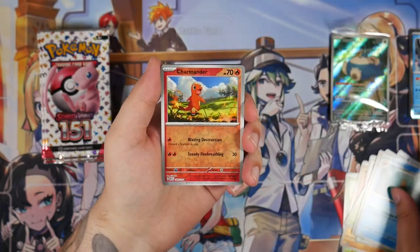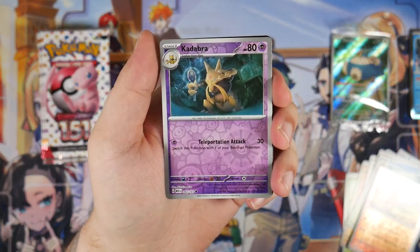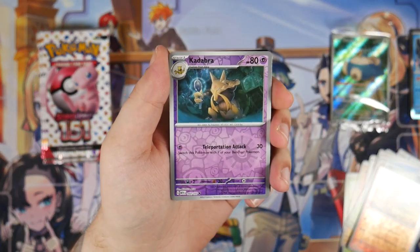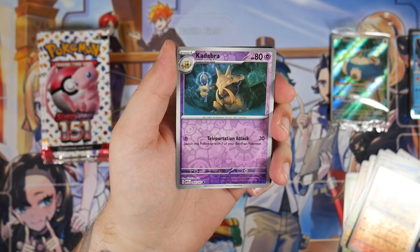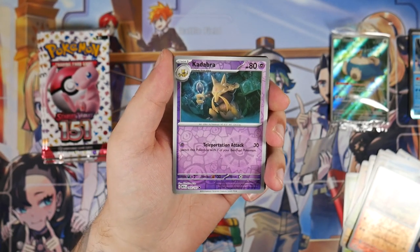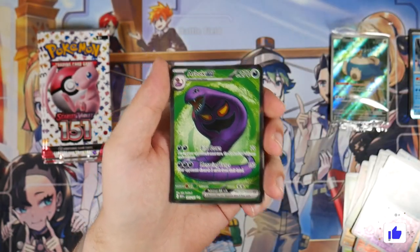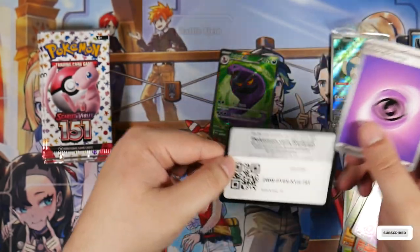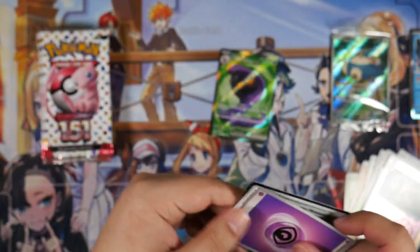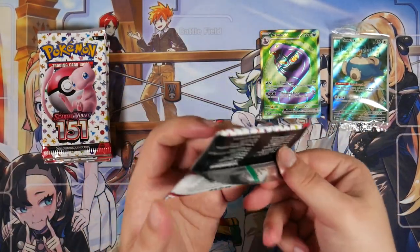Here we have a Charmander, a Kadabra. This is actually, I believe, the first time Kadabra has been reprinted in, like, 20-plus years — something crazy like that. Oh, we've got a Full Art! We've got an Arbok EX. Okay, we're starting it off with a Full Art. I'll take it. But surely that cannot be the only pull we get.